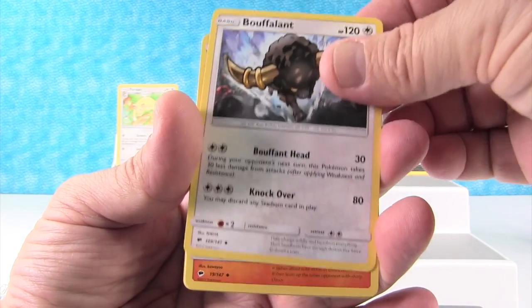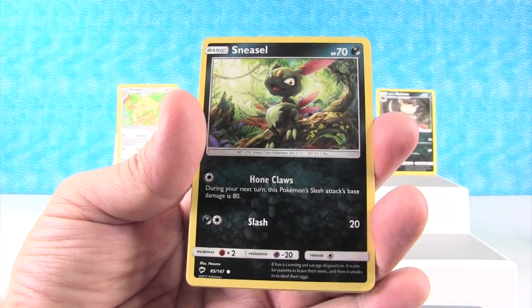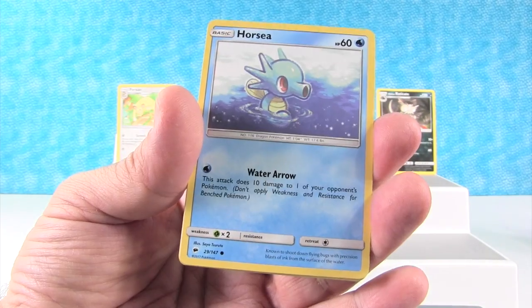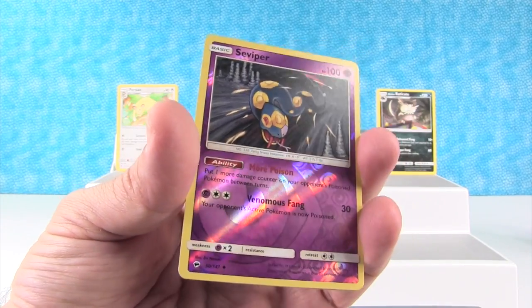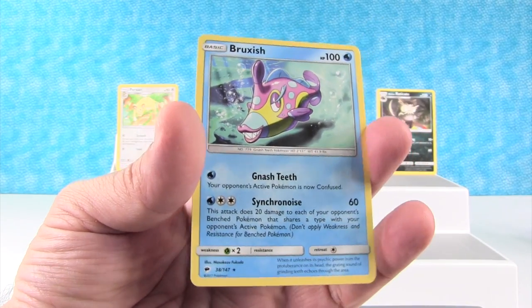Olivia, Buffalant, Charmeleon, Venipede, Sneasel, Alolan Vulpix, Horsea, Noibat. Okay, we have a reverse holo Seviper. And we have a rare — Bruxish.